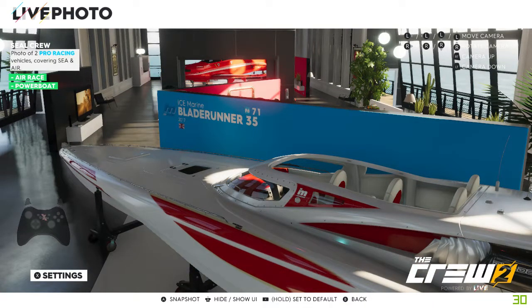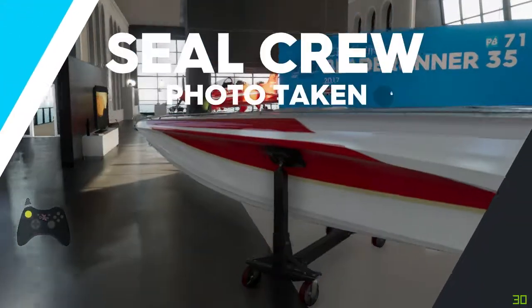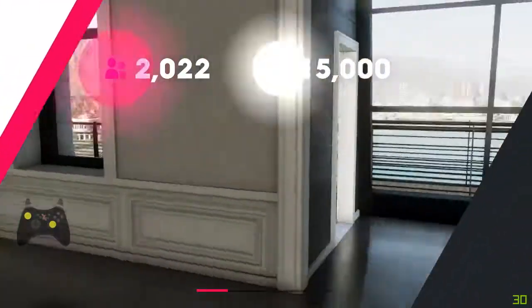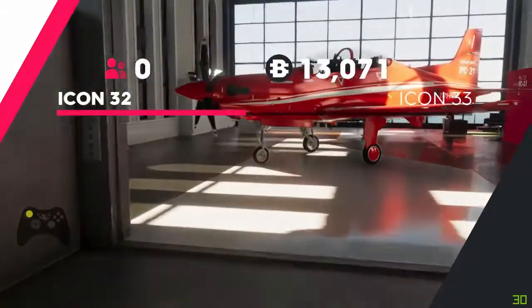Once both are highlighted you can then take the picture and then you would have got Seal Crew. It's actually quite easy and you don't need any other players in the game to get it. Hopefully this video has helped you out and now you've got Seal Crew, so don't forget to like this video and subscribe.